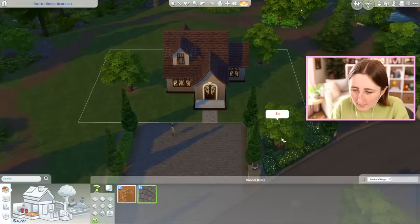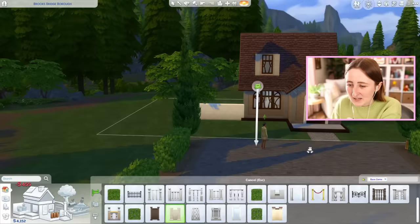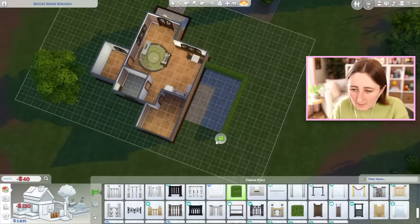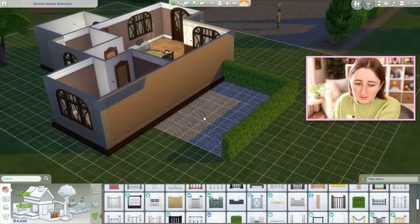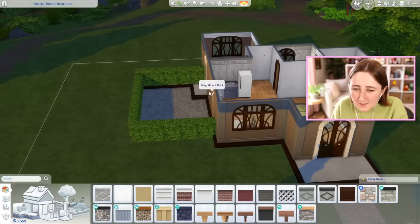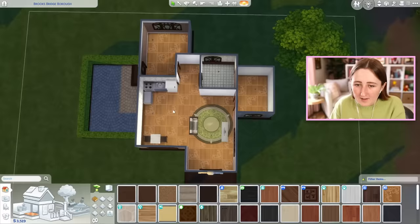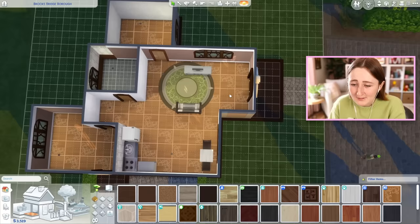We have that nice Realm of Magic flooring there. Maybe I can try and use that to have a little patio over here. The problem is all these fences are terrible — I don't want to use any of the fences from this pack, and the alternatives from the base game are not good. Maybe we could do a hedge fence — the hedge might actually be kind of cute. Oh, the hedge is a waste of money — sixty-five each! Do the shorter one to save a little bit of cash. I just kind of liked the idea of having some outdoor space because it helps fill in the lot, but this stuff is a little expensive.